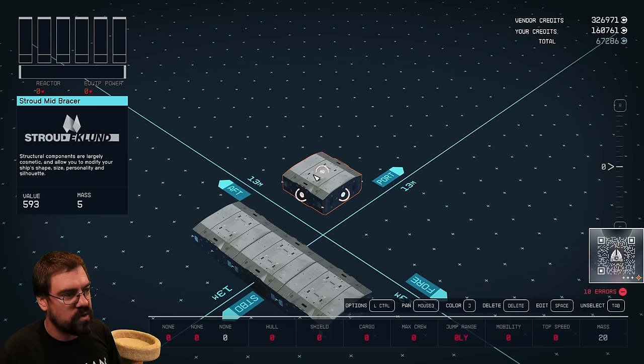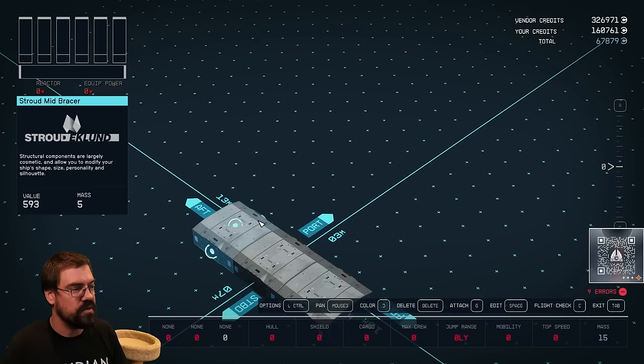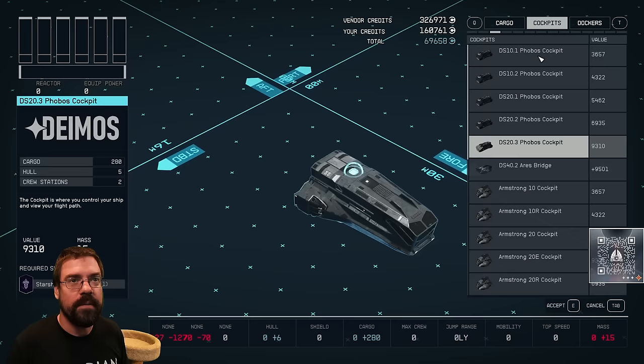When you pick your pieces, the little circles indicate where they can connect to other pieces. This is very important for things like HABs because you need to have a movable path between components. You want to make sure those connection spots line up. For instance, your cockpit will only have a connection for a HAB on the back — just be mindful of those when selecting parts.